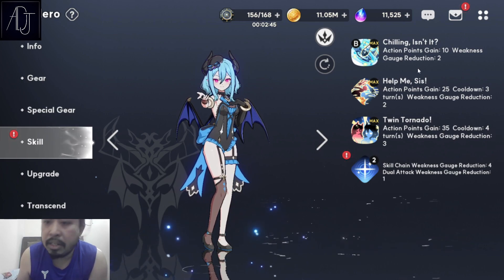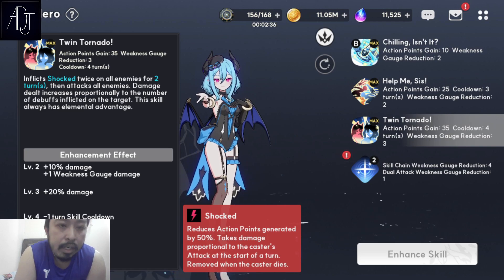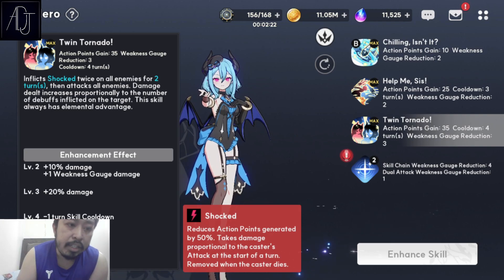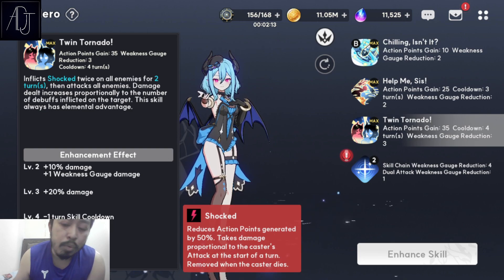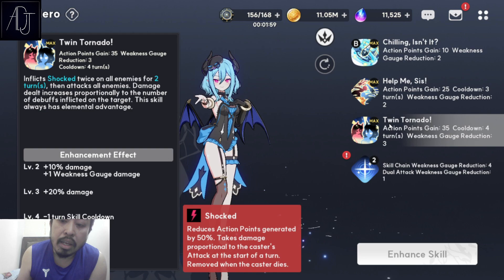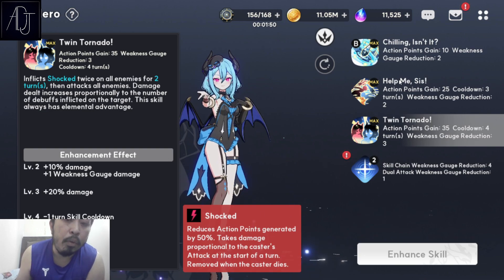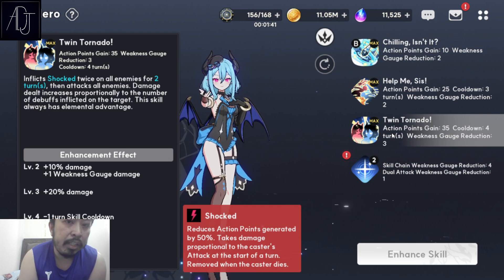Let's digest this one by one. First, let's talk about her ultimate skill, Twin Tornado. This is one of her best attacking skills — it's a cleave attack, meaning it targets all enemies in the field. It inflicts shock, which is a debuff that increases your damage. The shock debuff is applied before damage calculation, so this will always hit really, really hard because of the debuff. Unless the opponent has an immunity buff, the shock will not be implemented and the damage is somewhat underwhelming.